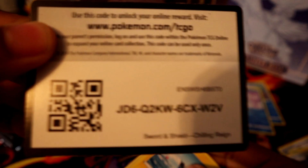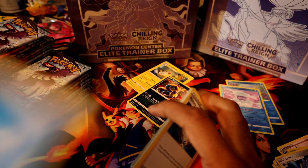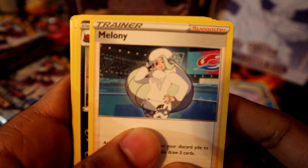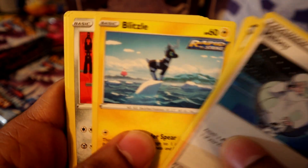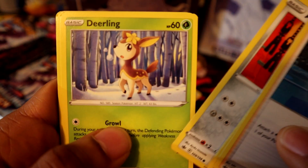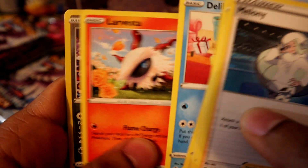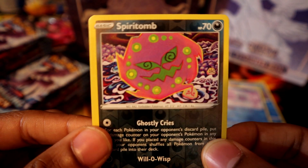You guys can have the codes — let me know if you get anything good, comment below. Water energy, let's see. We've got Melanie, Rope, Blitzle, Deerling, Delibird, Lavista, Spiritomb reverse holo, and Vespiquen holographic.